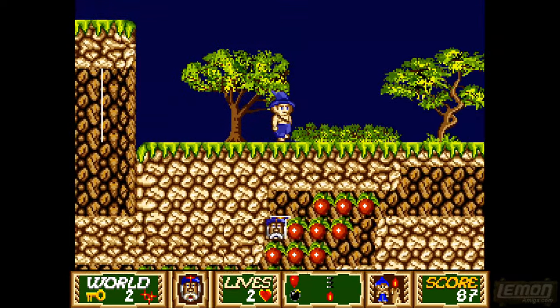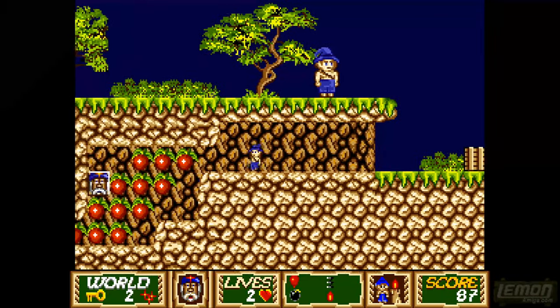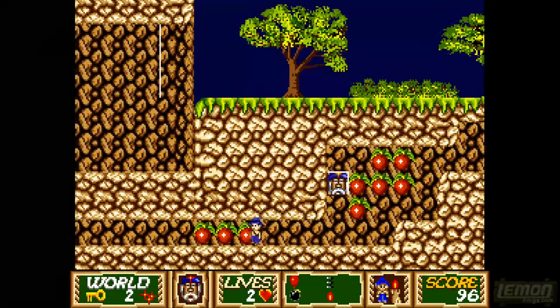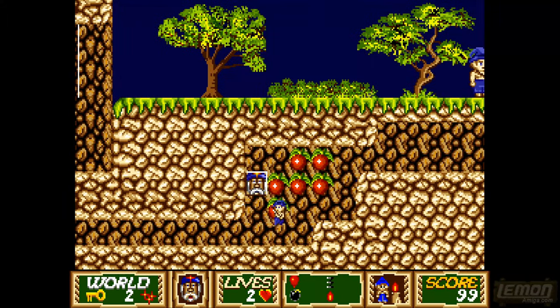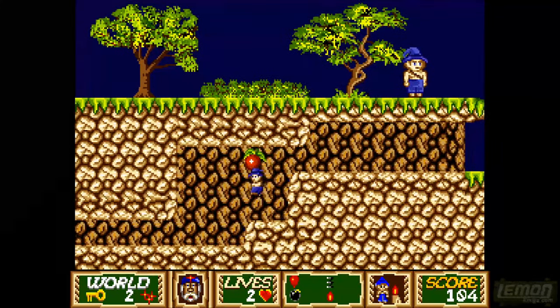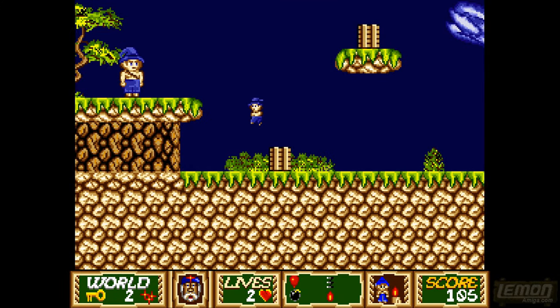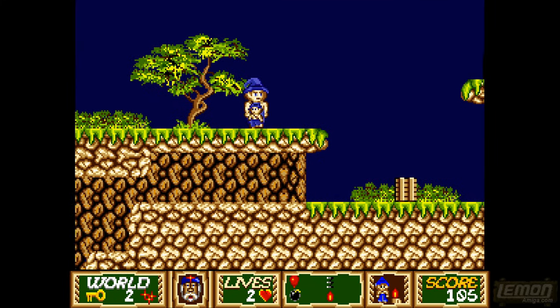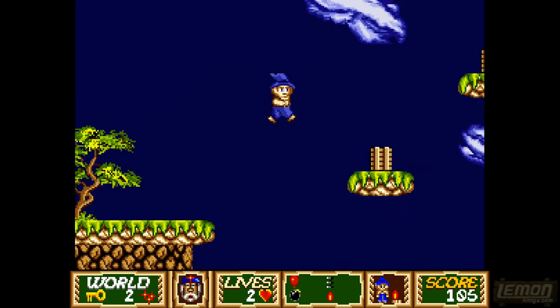That token doesn't give us any indication that we have it, but if we press the space bar that will give us a mini-me. The mini-me will find a switch on the floor that will operate something and give us an extra life if we go all the way back to the start of the level. Mini-me will definitely come in handy on some of these levels — it's one of the unique features of this particular game.